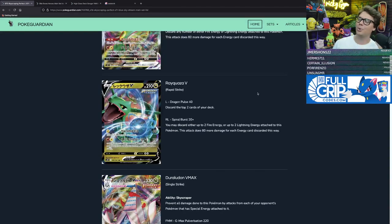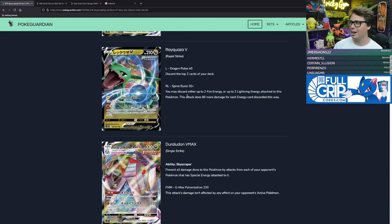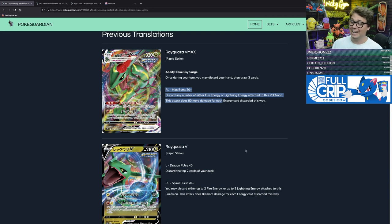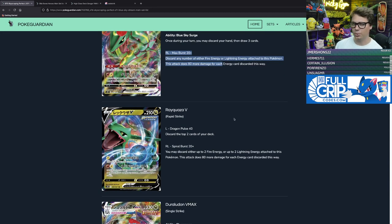Rayquaza VMAX evolves from Rayquaza V, which has two attacks. Dragon Pulse for one lightning energy does 40 damage but you discard the top two cards of your deck. Spiral Burst for a fire and a lightning does 20 damage, plus you can discard up to two fire or up to two lightning energy and it does 80 more damage for each energy discarded — capped at 180 damage. Still a really nice attack for a Pokémon V.